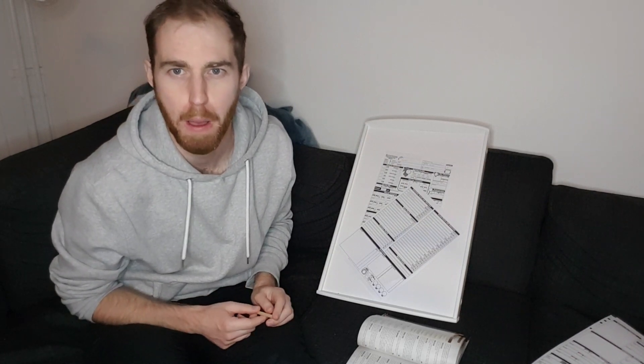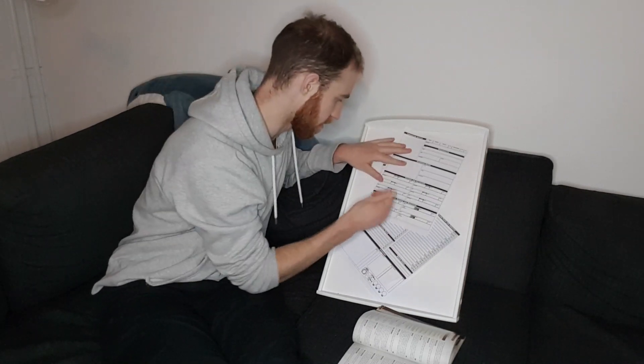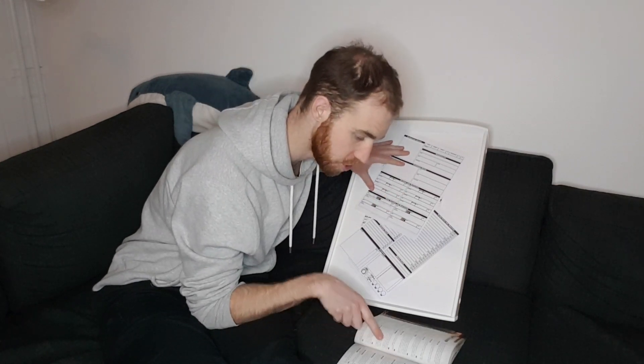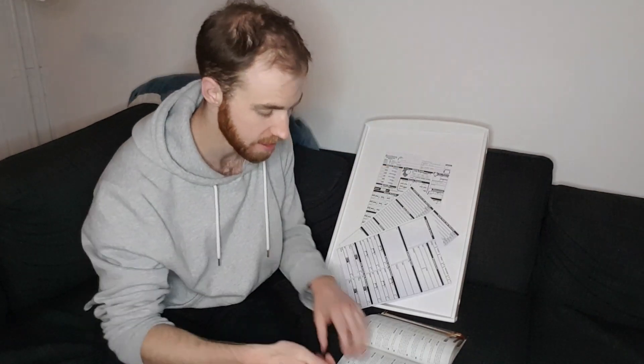What do I get at level 1 as a fighter? Attack of opportunity, fighter feat, and shield block. Attack of opportunity — where the heck do I write that? There's a place for actions and activities. Reaction trigger: a creature within your reach manipulates, moves, uses a ranged weapon, or leaves a square. I remember most of these triggers from Pathfinder 1st Edition. Then I get shield block — a reaction that lets you reduce damage with your shield. Page 266 — that's a useful place to put the page number. They've thought of all of this.